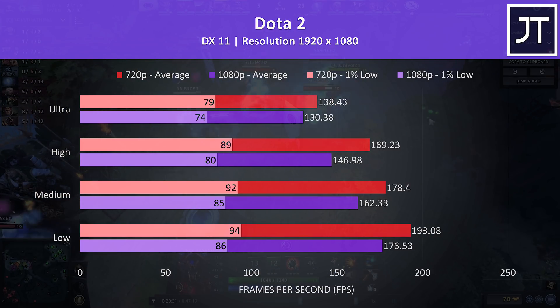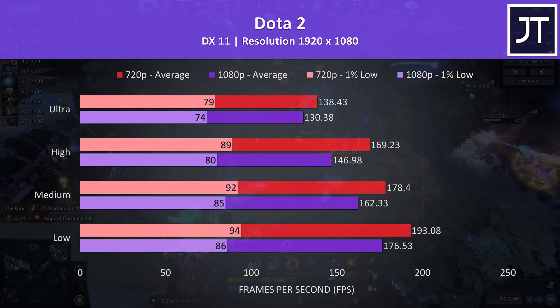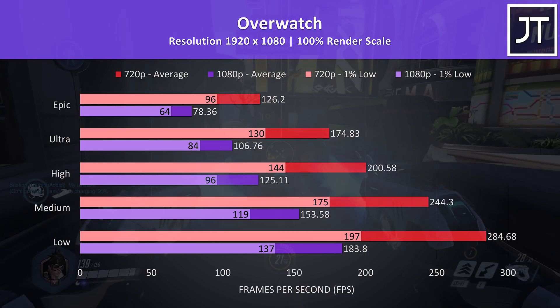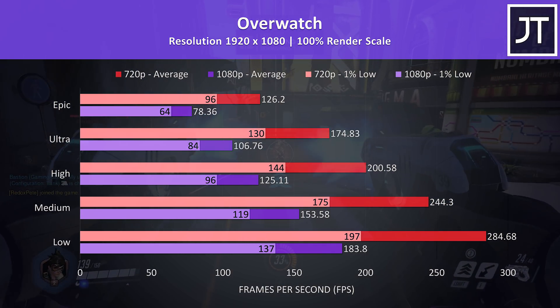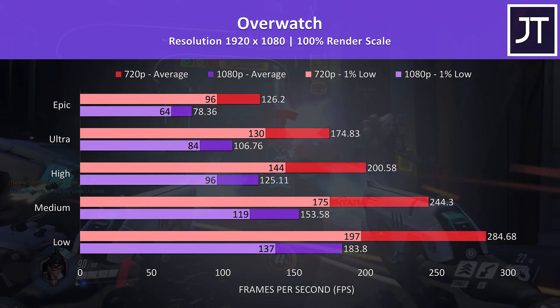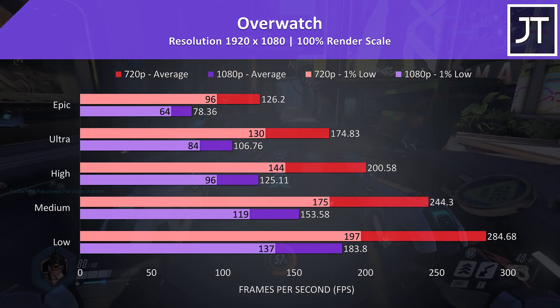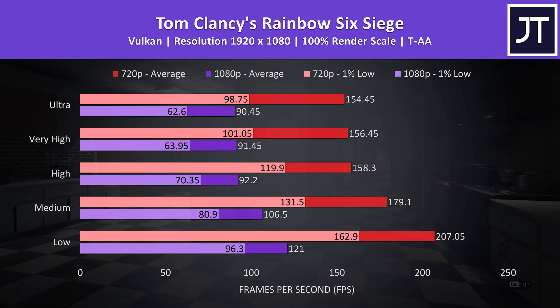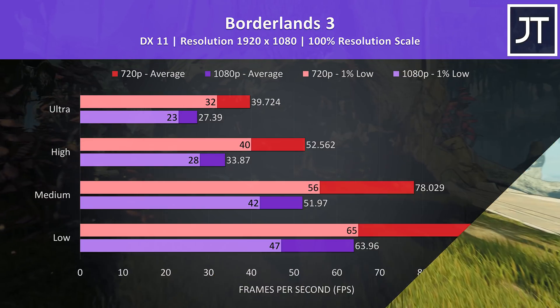Dota 2 was tested playing in the middle lane with bots, and the difference was small here, so you might as well just play at 1080p with good settings — it still runs just fine either way. Overwatch was tested in the practice range and received big gains with the lower 720p resolution. The 1% lows at 720p were ahead of the average FPS from 1080p at all setting levels, though 1080p with medium still hits a 1% low close to the screen's refresh rate. Rainbow Six Siege was tested with the built-in benchmark using Vulkan — again the 1% lows from 720p were higher than the averages from 1080p, so quite a big boost in performance is possible should you prefer higher frame rates over visual quality.